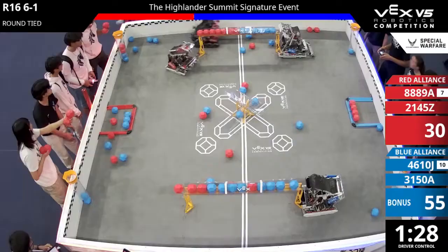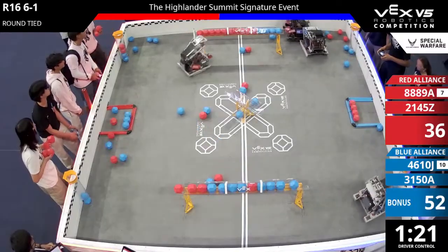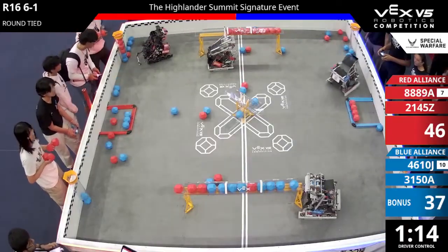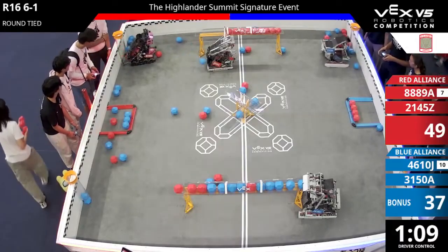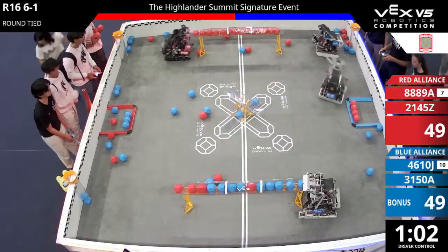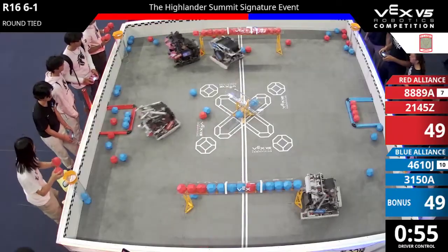It is 4610J, Jareef from Robot Revolution — scoring quick, moving away. Looking at their alliance partner, 3150A, Silver Owl. Red, we have seen put on big scores all day: 8889A at 99%, and their alliance partner 2145Z, Pink Shiny Unicorns. Pink Shiny at 99%, focusing a lot of their efforts on this goal. Colosus — to me, they are in control. All red in that control zone.